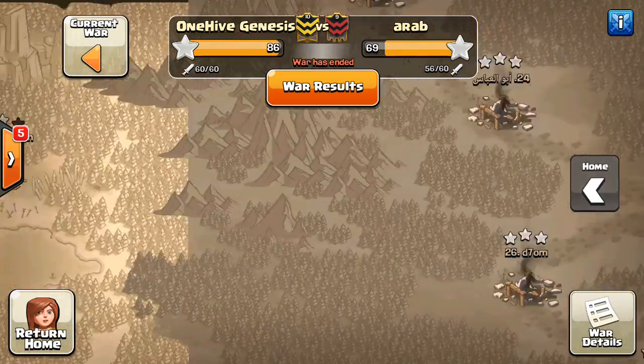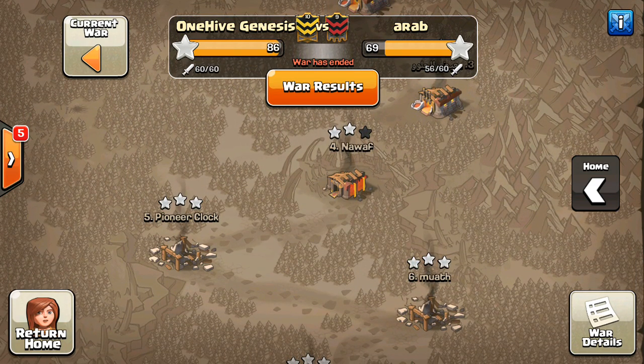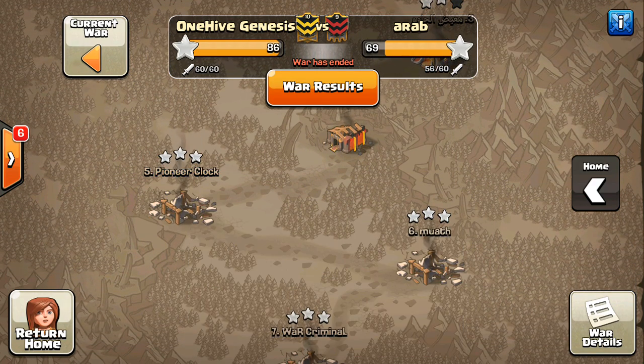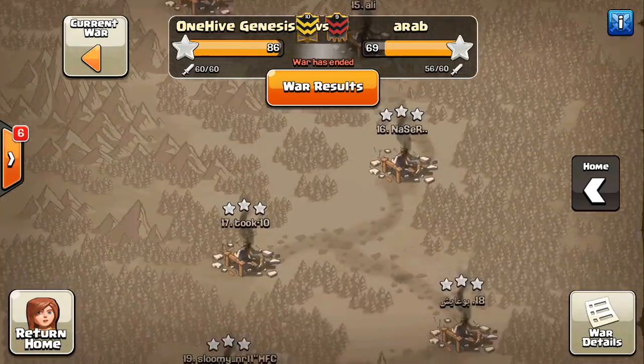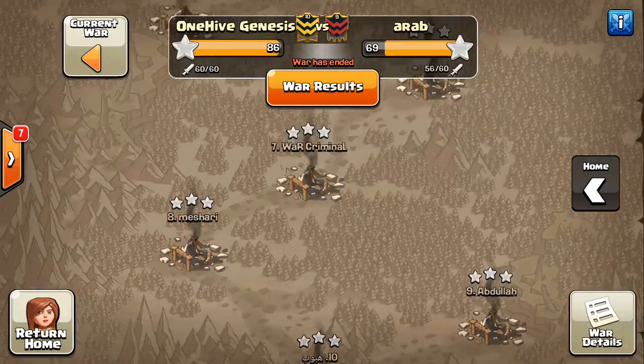Taking a look at our attacks up at the top here — we did a good job. We got all the Town Hall 11s two-starred, and then I think they only had just one or two Town Hall 10s — two Town Hall 10s I think — and we got one of them three-starred. We'll take a look at that, and then going down here, everything else three-starred as far as the Town Hall 9s go.